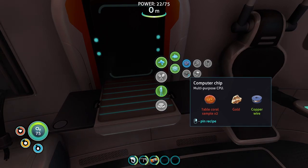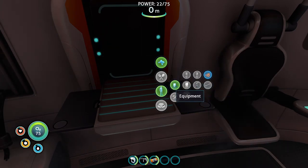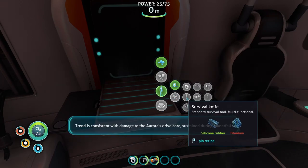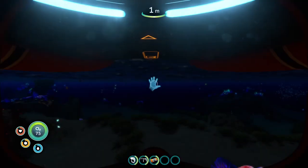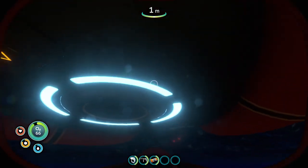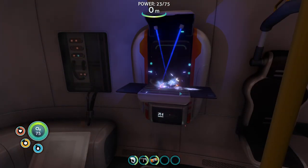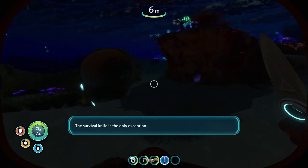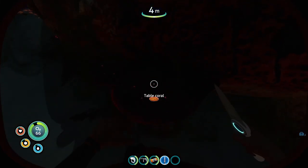What do I need for the computer chip? Table coral and gold. Where do I get table coral? I've seen it — how do I get it though? I think I need a tool or something. Multifunction — I wonder if I need a knife. The drive core was damaged? What does that mean? Is that good or bad? I think that's all I needed for a knife was a piece of titanium. Weapons were removed from standard survival blueprints following the massacre on Abraxis Prime. The knife remains the only exception. What happened on Abraxis Prime?